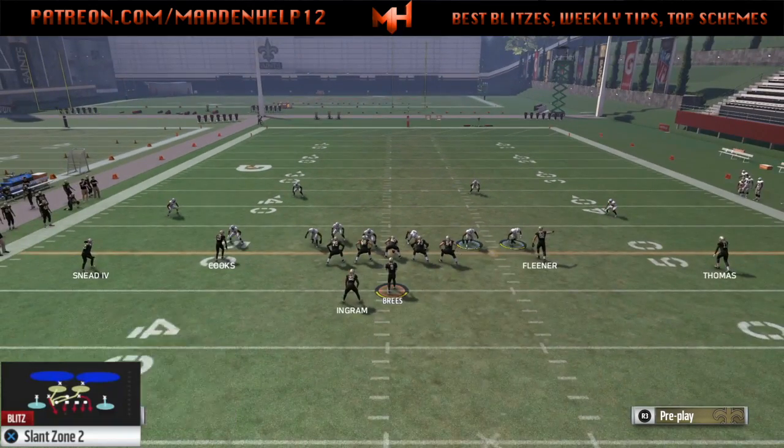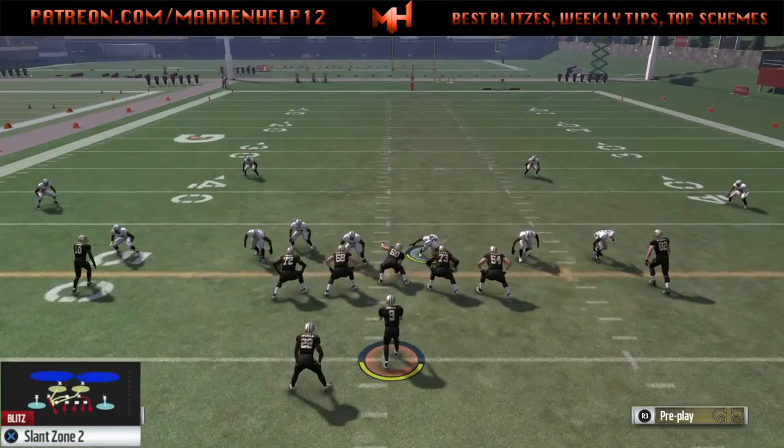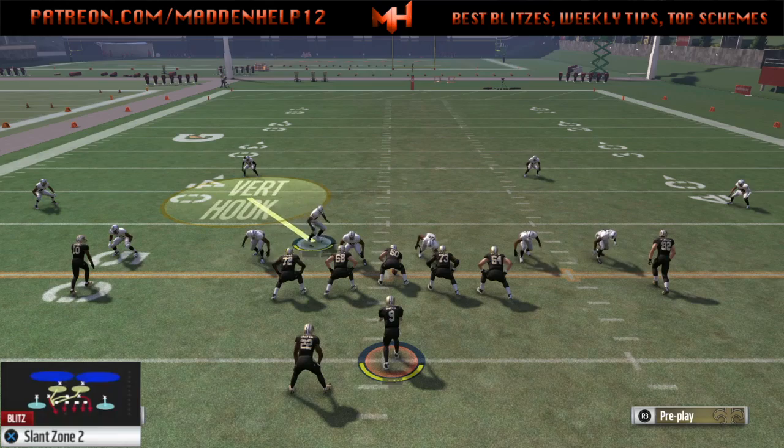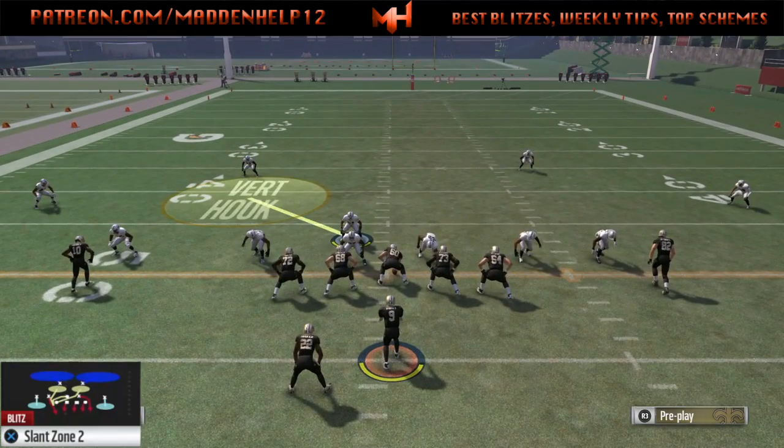Now to send the pressure from the left side, it's the same exact setup except you want to blitz one of these two linebackers, then move the one you're not blitzing out of the way, and you can zone up the right side of the screen.